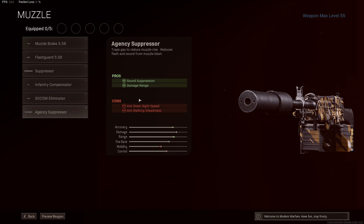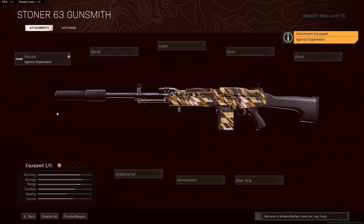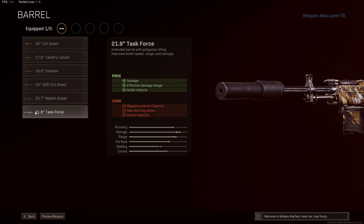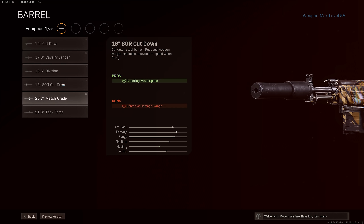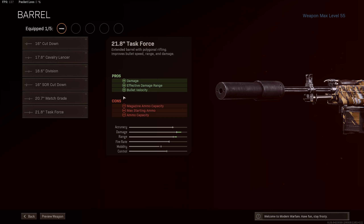Right now it's not 100% clear what the specific stat changes are for the Agency Suppressor, but once we get some more concrete numbers out, I'll probably do a video walking through some of the key attachments on these Cold War guns. Then one of the more impactful attachments for the Stoner: the 21.8 inch Task Force Barrel. This is the last barrel you unlock for the Stoner, and it's worth taking. It's the only barrel that simultaneously increases damage range and bullet velocity, but it also increases pure damage output — at least according to the menus. We're not 100% sure if the pure damage output has transferred from Cold War to Warzone, but even for the bullet velocity and damage range alone, this is the barrel you want.